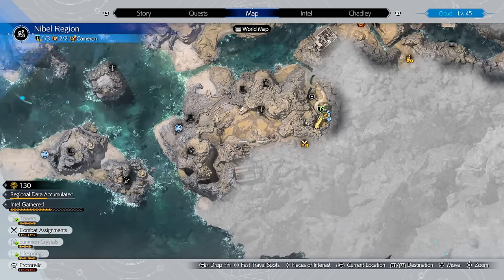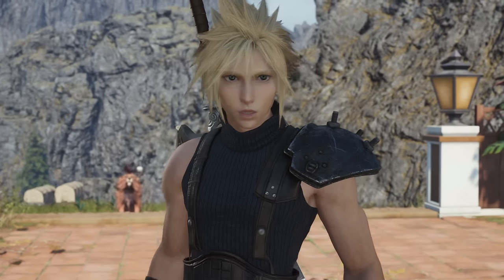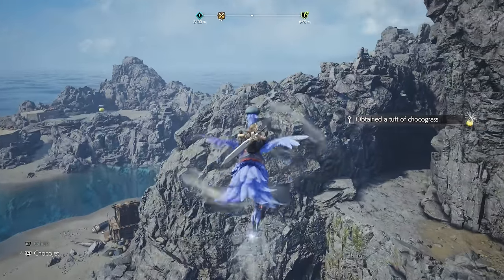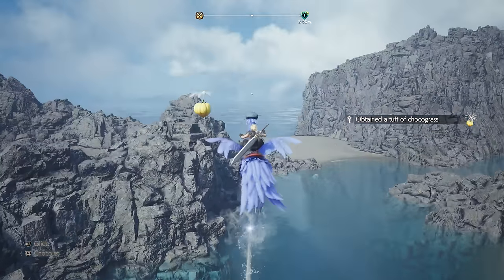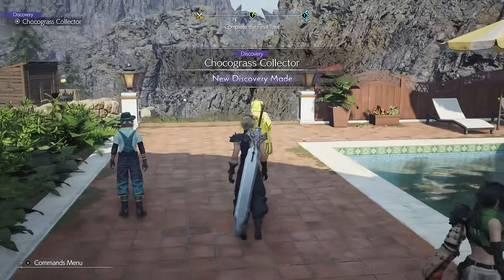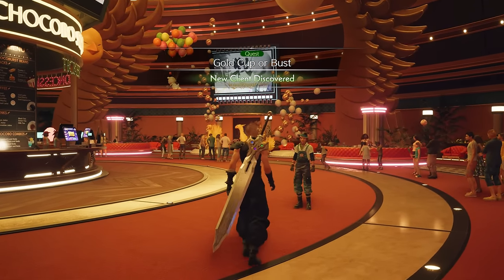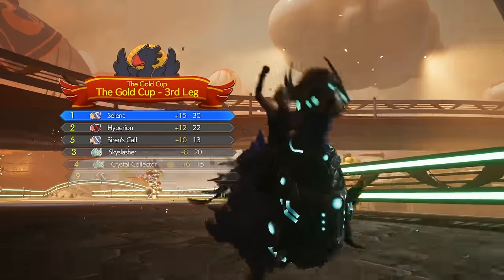Pick up the Esoteric Secrets of the Elders quest from the notice board in town. Head to a location a bit southeast on the map, meet Billy, and collect 30 Chocograss — the floating yellow plants found throughout the Nibble region, especially near water. Use your Water Jet ability to reach higher spots when needed. Once you have all 30, return to the quest area to complete the mission. Then in Chapter 12 at the Gold Saucer, you'll gain access to the Gold Cup, and you'll know it worked if you see Billy to your right.